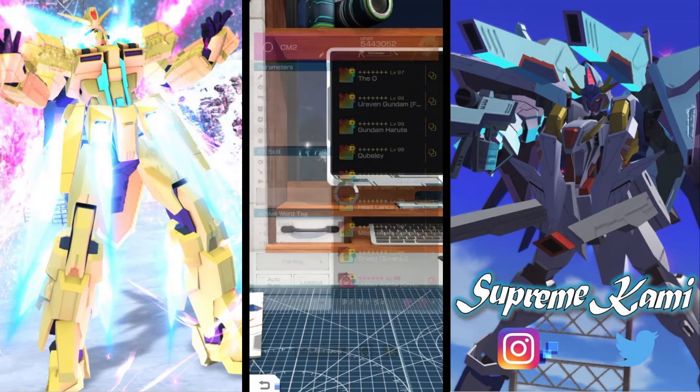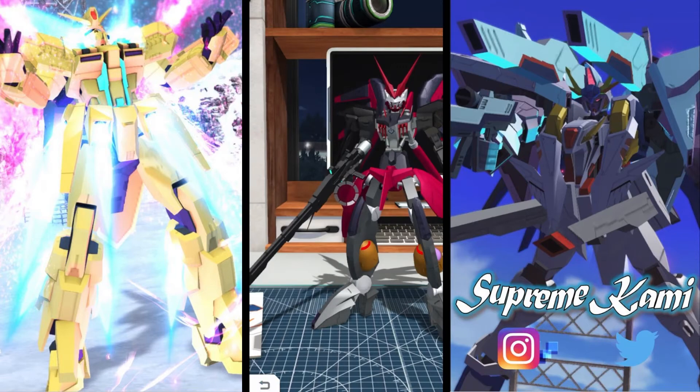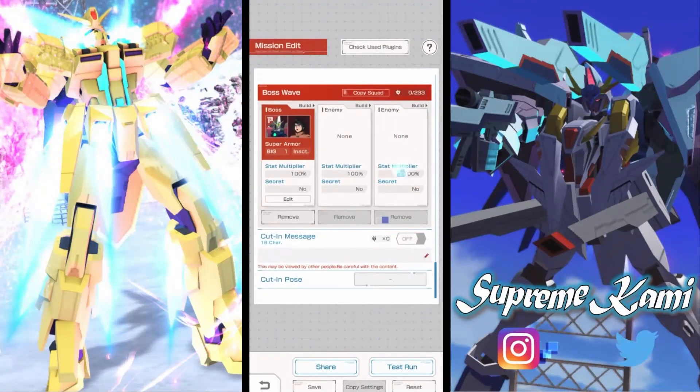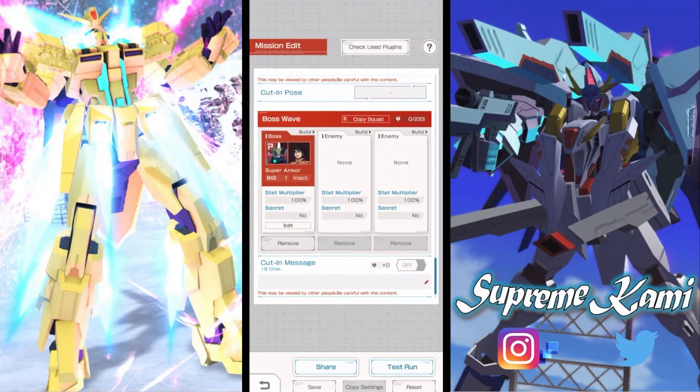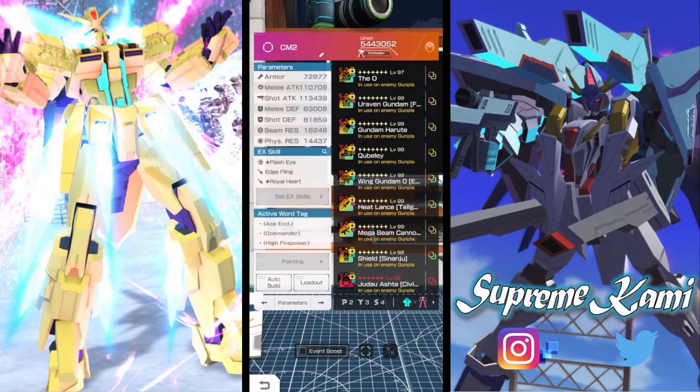I don't think I can change anything else, so what I'm going to do is redo the whole skin and then copy and paste everything to the other slot. In terms of the final build, I'll actually need to put in this week's event multiplier — that should be pretty much it.